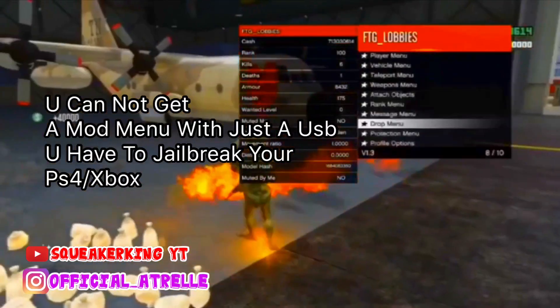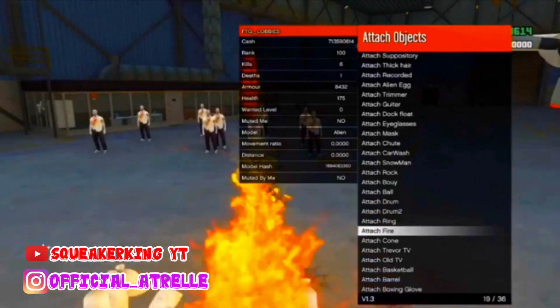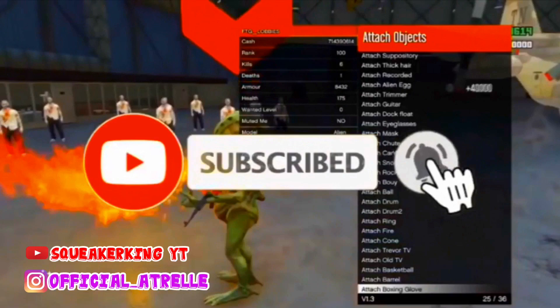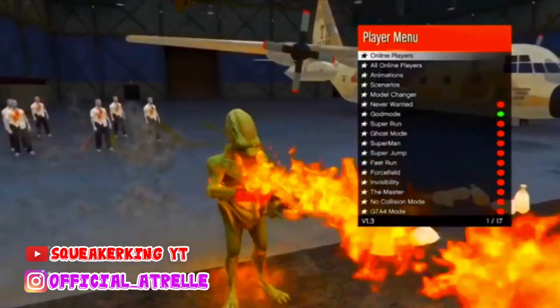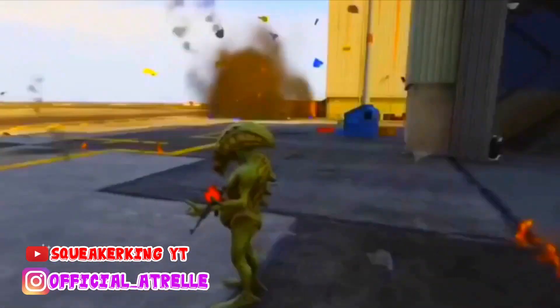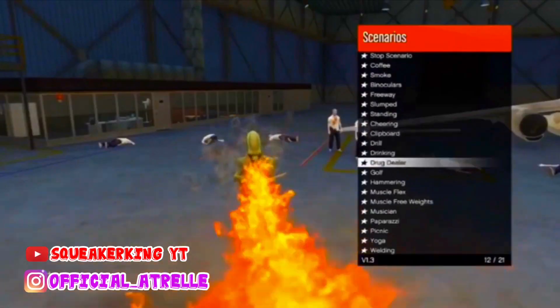I don't want to say the stuff is completely fake, but it actually doesn't work. You have to jailbreak your Xbox once you plug in your USB. I pressed every button there is that he said, to open this mod menu, and nothing came up. In order to get a mod menu you have to jailbreak your PS4 or Xbox One — that's the only way. It's jailbreaking. It's just virus, all this, so I suggest you not do it. Just play the game regular. After I actually tried to get a mod menu for three days — thanks for watching the video.